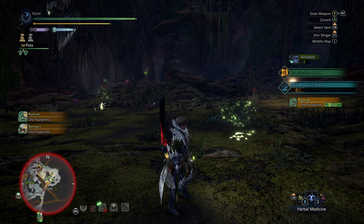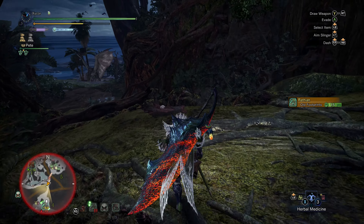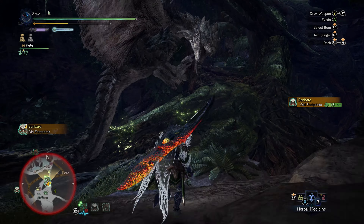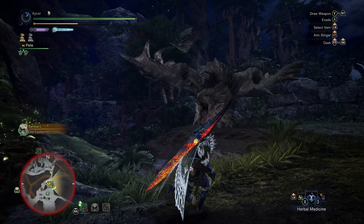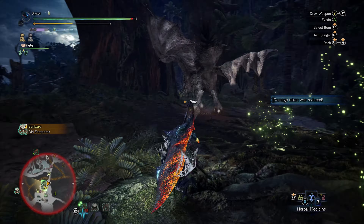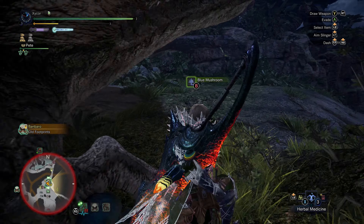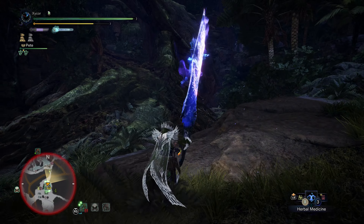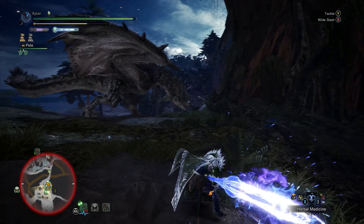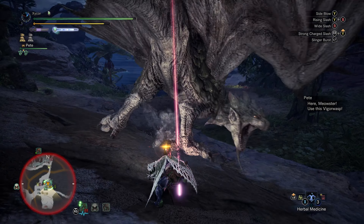Where are my scout flies directing me? They're not directing me. So just head down here — there she is. Cutting the tail can prevent her poison, but it can be difficult to get the tail cut because she moves around a lot and likes to swing the tail.